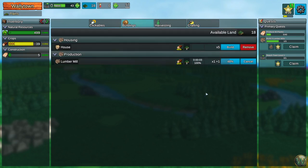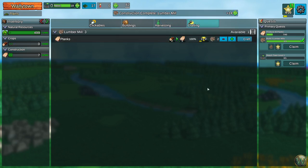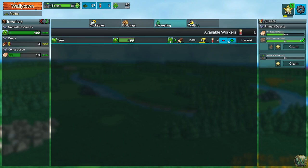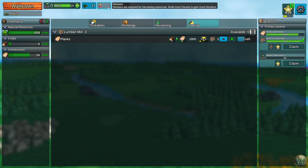Let's build more lumber mills. That's number two, and there's number three. Now what's interesting is there are three workers assigned here — workers times three — but I don't know where those workers came from, because they didn't come from the houses. I don't know if those are automatic workers that you get every time you build a lumber mill.